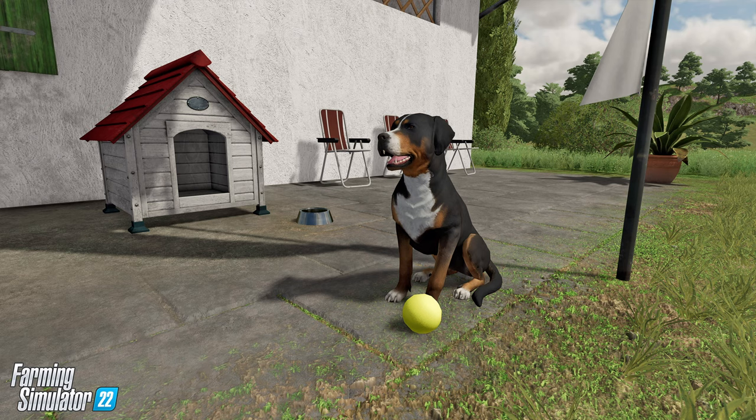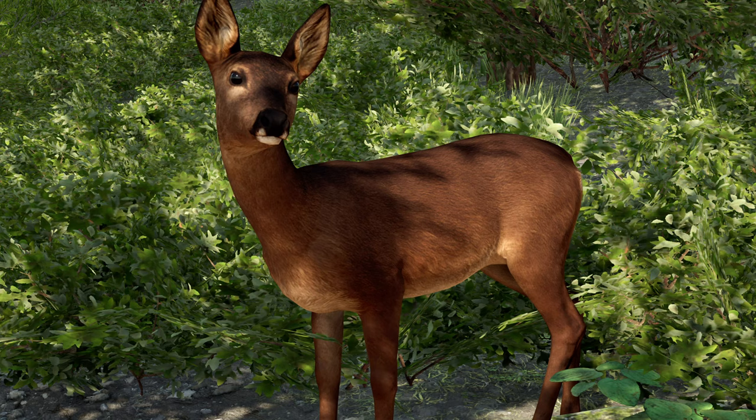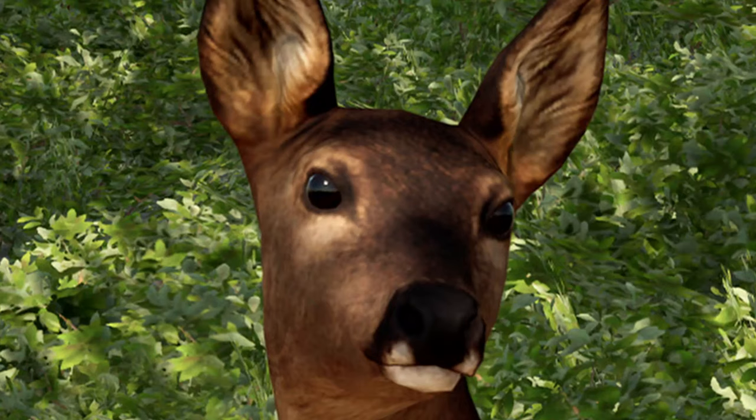This animal preview also included a picture of the farm dog, which looks identical - even the same doghouse - and zero write-up, so no new news. We can assume the dog is pretty much the same as in Farming Simulator 19. And secondly, we get a picture of a deer - once again just one picture. Giants, is that confirmation that wildlife is in the game officially? You called this the 'animals and wildlife preview' but didn't mention anything about wildlife in the blog post whatsoever. All we got was this one picture - you're absolutely killing me here.